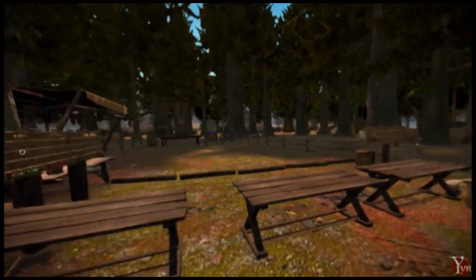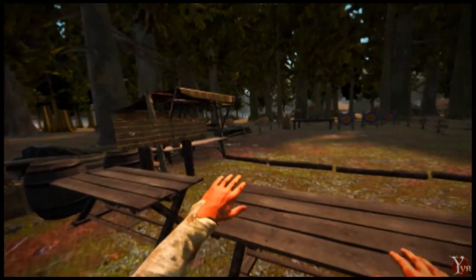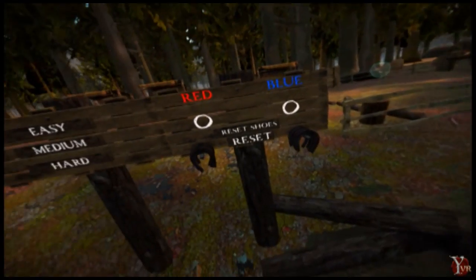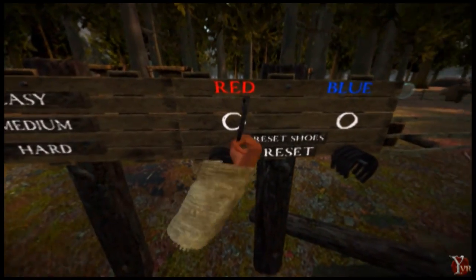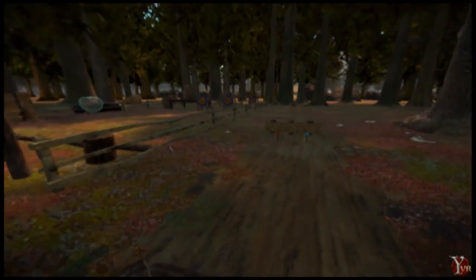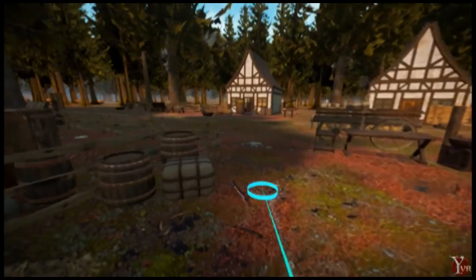Our archery range is now a little bit more polished — a lot less of a test environment — and we've got a couple of games I'll come back and show you later. A new game we've added is horseshoes. Thinking of fun medieval games, horseshoes definitely came to mind. You just take these and throw them at the pin. I'm not very good myself, but throwing horseshoes is a hell of a lot of fun.